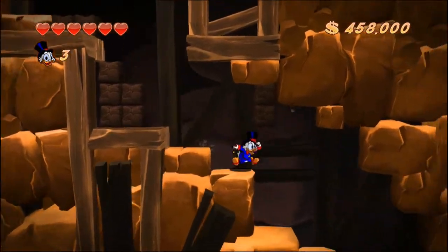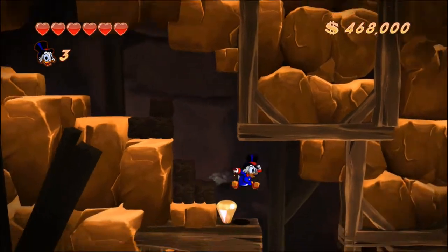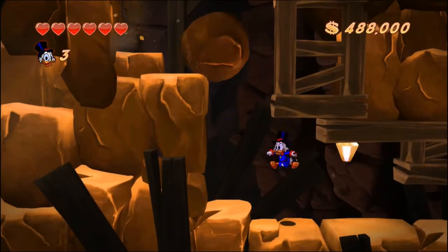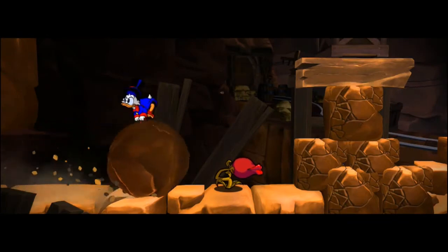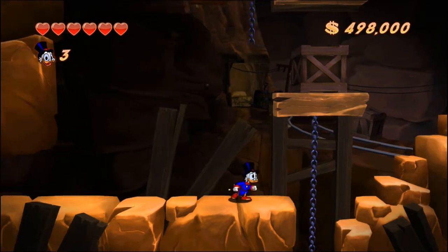Anyway, we've got another instant kill rock following us here, so we want to stay ahead of it but also get all these gems along the way. I'm pretty sure those blocks over there aren't hiding anything in particular, so don't bother with those. The cutscene will make us bounce over the rock, which then clears the way for us. Down we go!